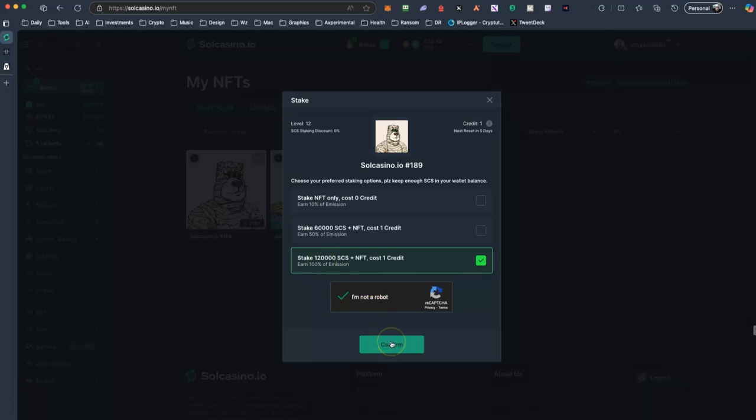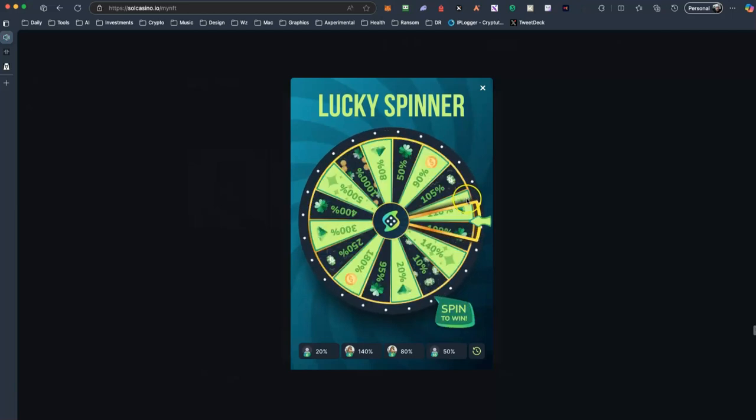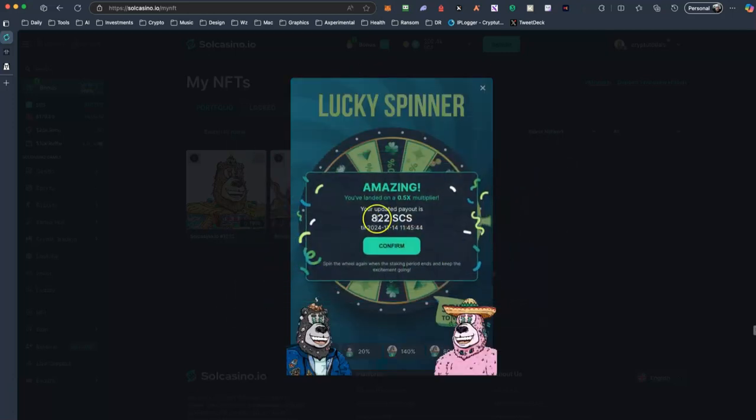If I want to stake and get 100% of emissions from CCS tokens, I need to have 120,000 CCS tokens. Then I confirm and it will start producing. But there is a caveat — you need to spin the wheel first in order to see how much emissions you will get. For tomorrow I will get 50% of emissions, which means I'm going to earn 822 CCS. That means 100% is about 1,600 CCS per day if you get 100% on the spinning wheel. So it's a gamble — gamble here, gamble there, gamble everywhere in Sol Casino.